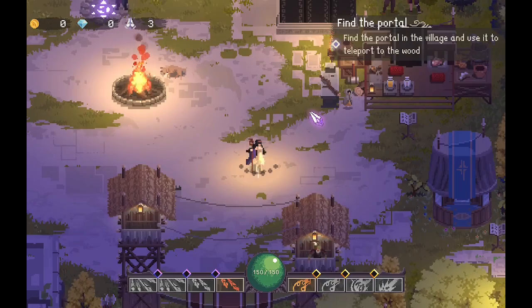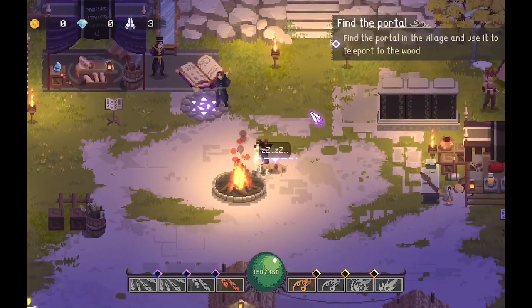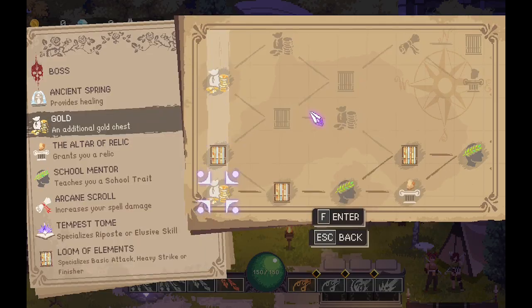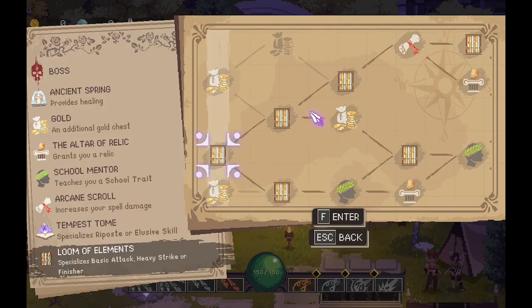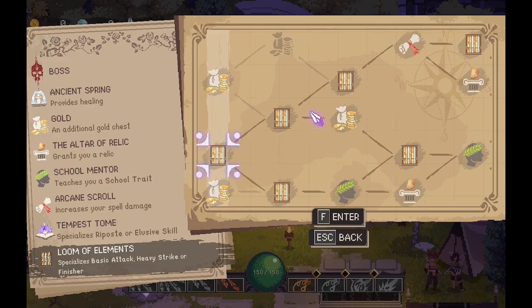Hey it's RogueV and welcome to Storm Edge. This is an action roguelike so let's go ahead and jump into a run. Very Slay the Spire-esque where I can choose gold. Lume of Elements specializes basic attack, heavy strike, ore finisher, or more gold. I think I'm gonna go for this.